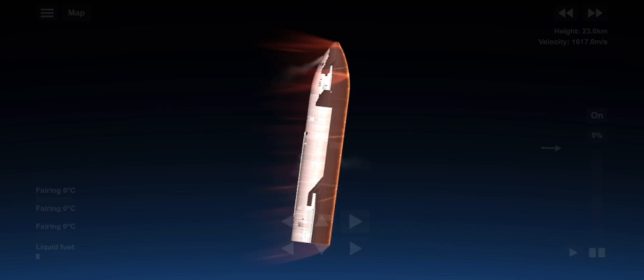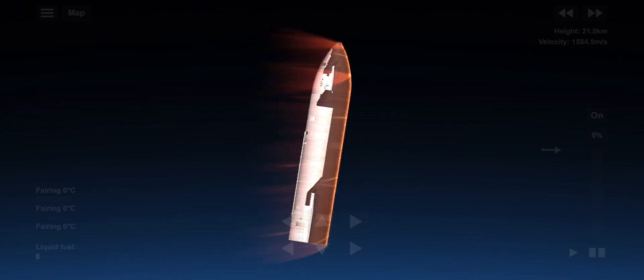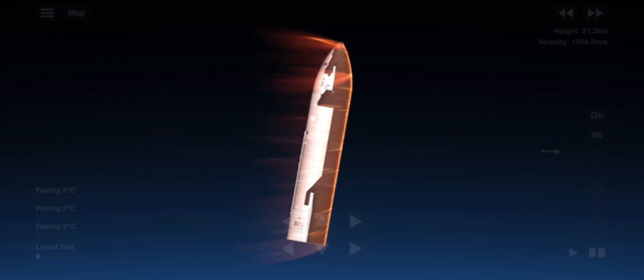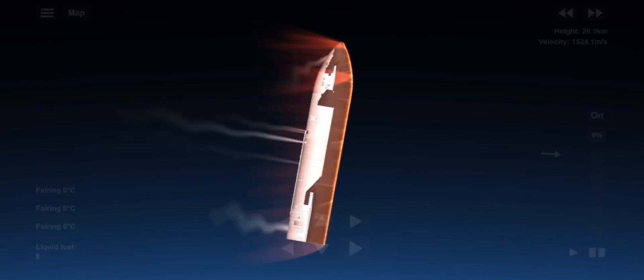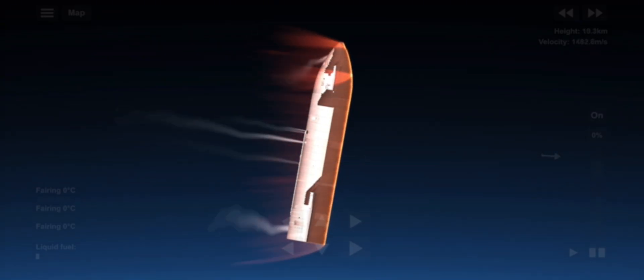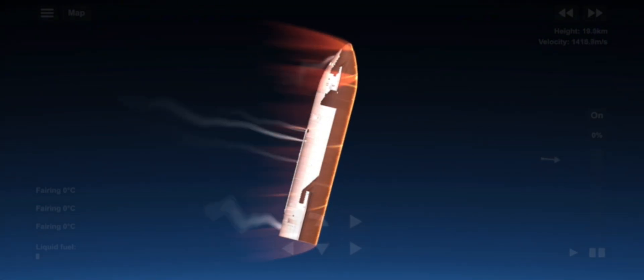Welcome to Starship's sixth test flight — it has been an exciting day so far. We lifted off from Starbase at 4 p.m. Central Time. The Super Heavy booster and ship had a successful separation, a good boost back burn, and good separation of the hot stage adapter. We did not attempt a return to the launch site and catch attempt today when strict criteria were not met. The Super Heavy booster executed a planned divert to a landing burn and soft splashdown in the Gulf of Mexico.